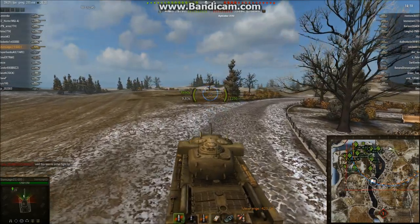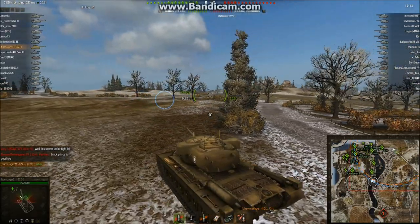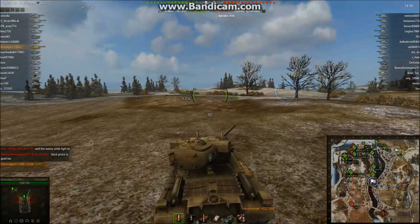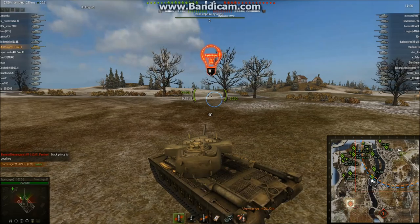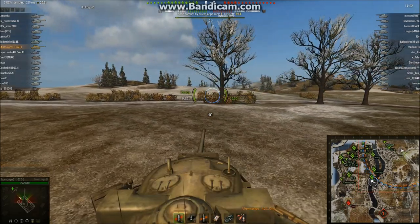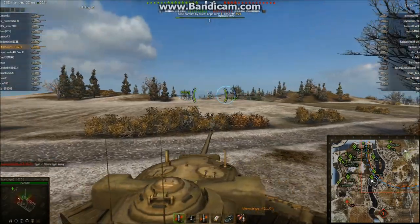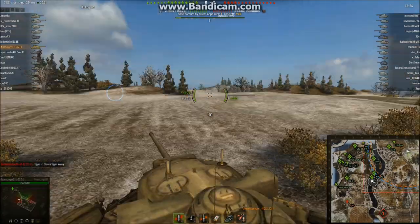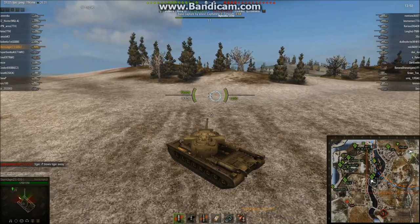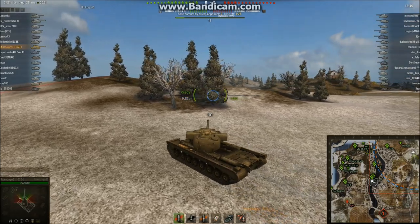We're going down the right-hand side of Ellenberg. I don't like going down the left-hand side — there's not enough cover for me. I like to go down spots that have lots of cover. We got spotted, probably by a T-44 which will pop up soon. As you can see, not many people have come down this side — we just have a Hellcat and a T-34 for support, and we'll end up on our own fairly shortly.